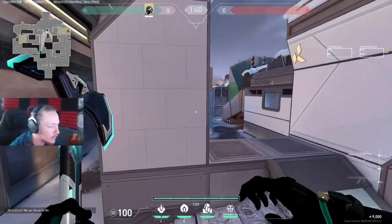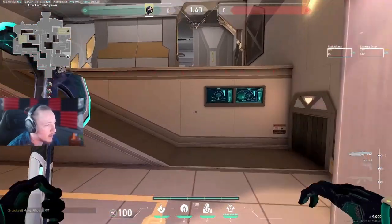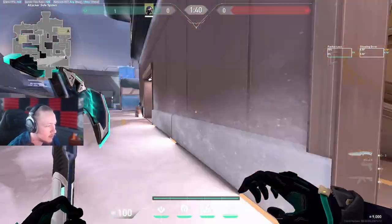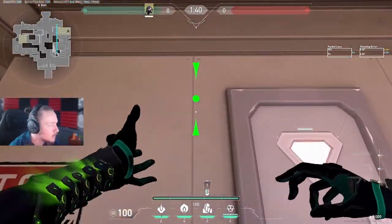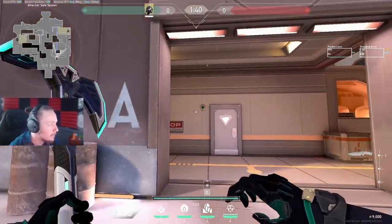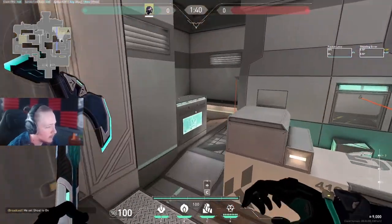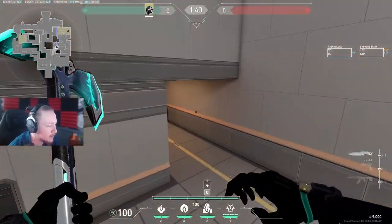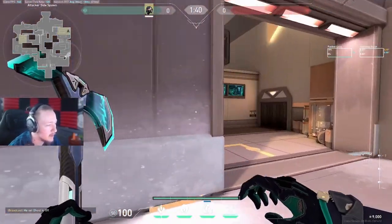We're going to go on to attack. We're going to start on A site. I'll start with the wall - the wall is pretty general, pretty easy. You're going to see this wall a lot on attack Viper. There are different walls you can do as well, but this is going to be the wall you do basically. It's pretty easy to free-throw.